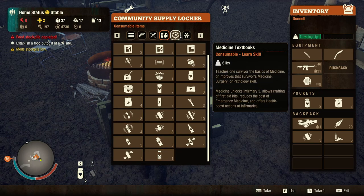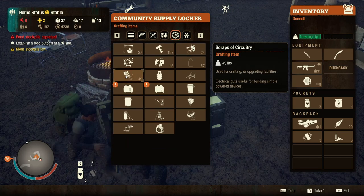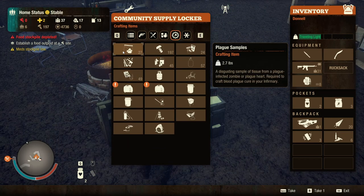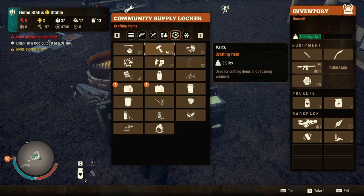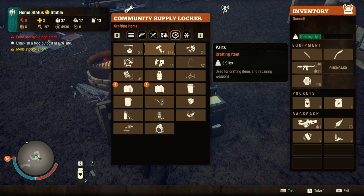These are all the explosives. There's a generator and some stuff — circuitry — and these are the plague samples. These are parts from which you repair weapons — guns and such — and you can actually use them to build suppressors and other stuff.